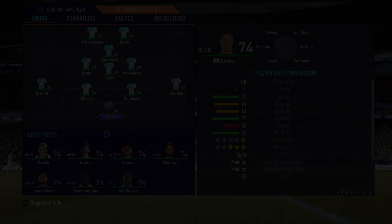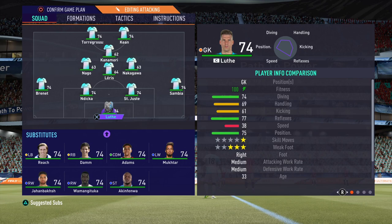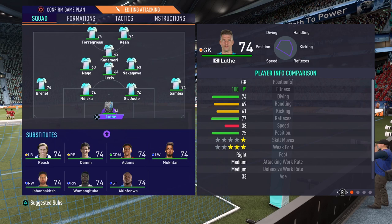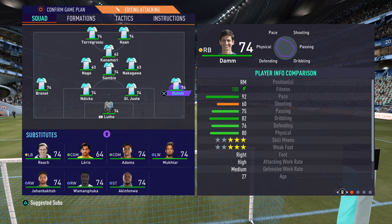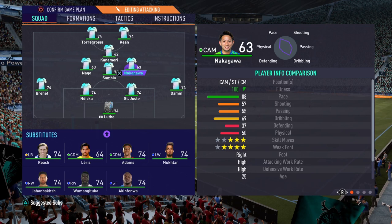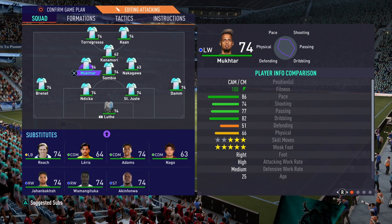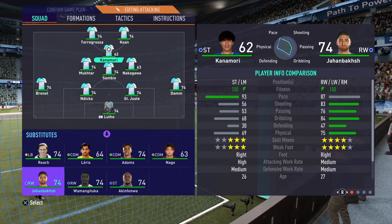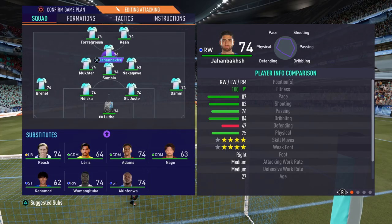My formation of choice is the 4-3-1-2 — I've been using it a lot recently and having a lot of success with it. I will have a custom tactics and player instructions video coming out in the next few days, so subscribe if you don't want to miss that. What I do is move Sambia into the CDM spot, bring on Dam at right back, leave Nawaga as the right centre mid, and bring off Nago for Mukhtar who has 5-star weak foot. Make sure he's a left winger so he counts as a forward. Then Kanamori comes off for Jabashka as a right wing — so if I assist with Mukhtar or Jabashka, I get the assist with a forward objective complete.